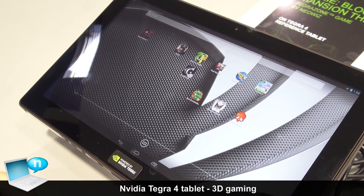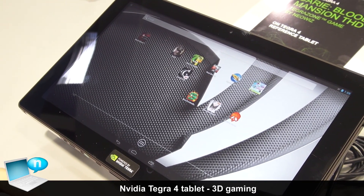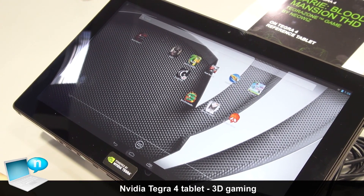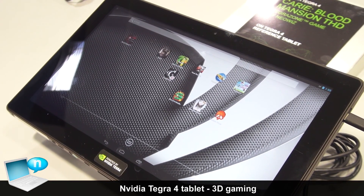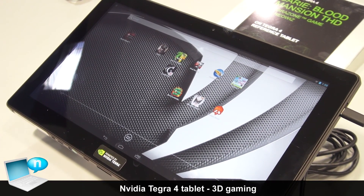Tegra 4 is a brand new processor we just announced a couple months ago. It has a quad-core A15 CPU with an additional companion core for low power usage, and the GPU — the graphics processor — actually has 72 graphics cores, which is a six times increase over Tegra 3.